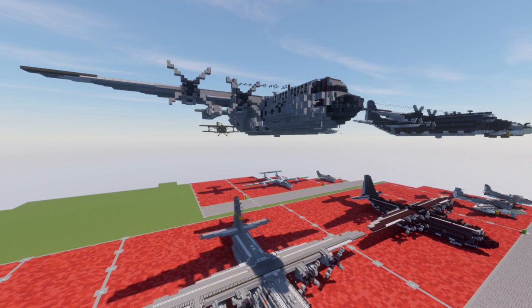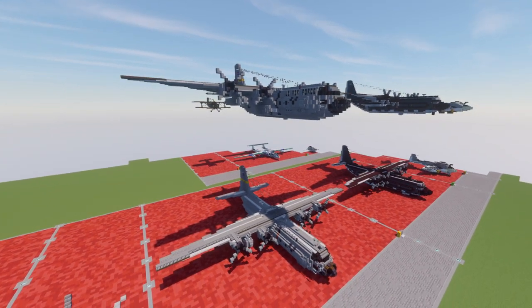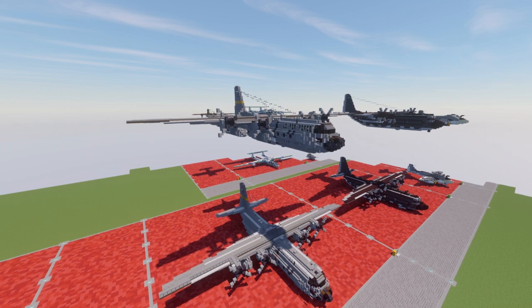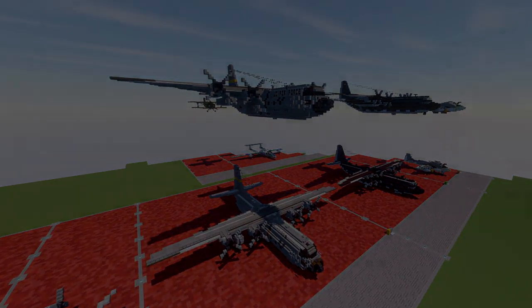Overall a really nice aircraft. It's going to be an awesome addition to whatever scenes you guys are working on. The C-130 belongs to many militaries around the world and can easily be modified into several different variants, so you can create some cool stuff with just this base model alone. Anyways, let's go ahead and move into the tutorial beginning with our first layer.